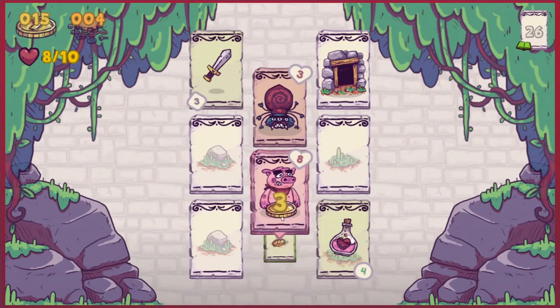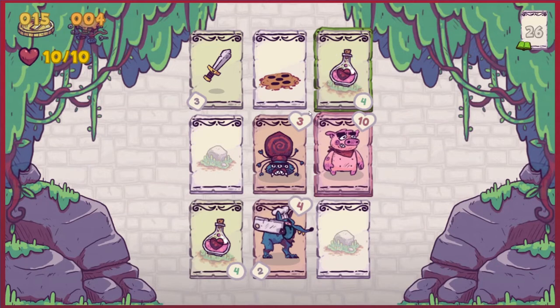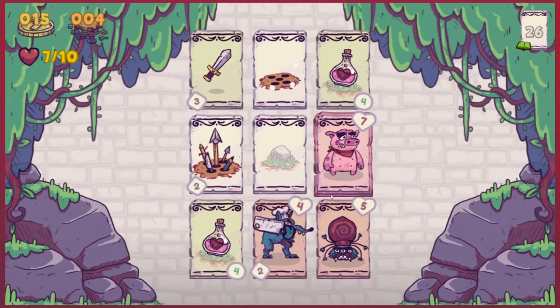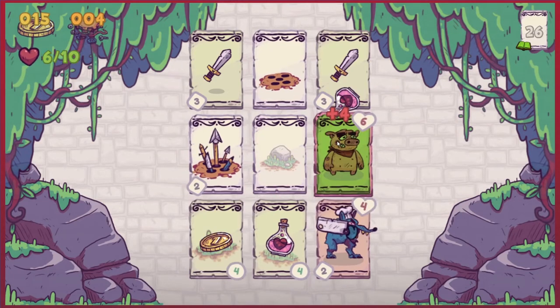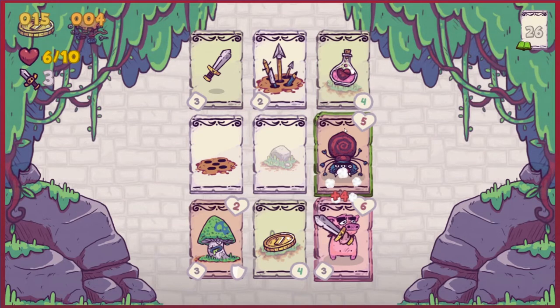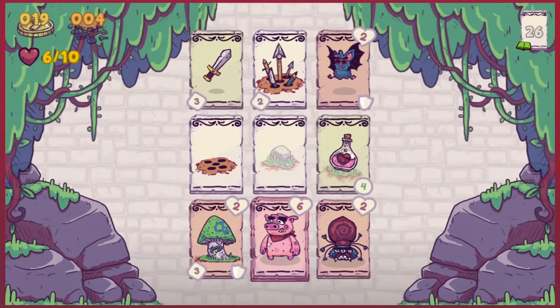You have money, so I want that. Get out of the way. Another health potion — don't need that at the moment. Let's attack, get the health back, attack, get the sword, get the health back. This is working out pretty well. Get some money — we can always use more of it.